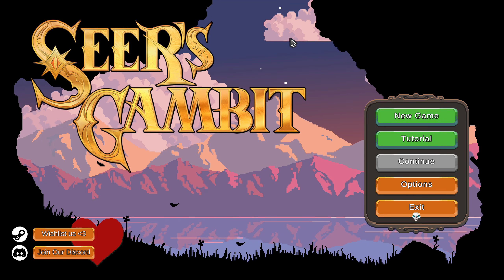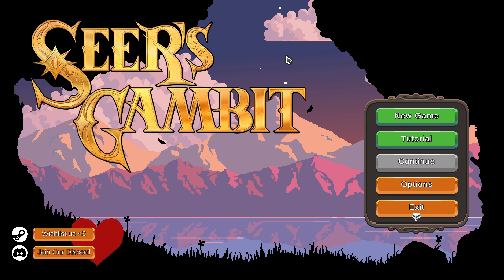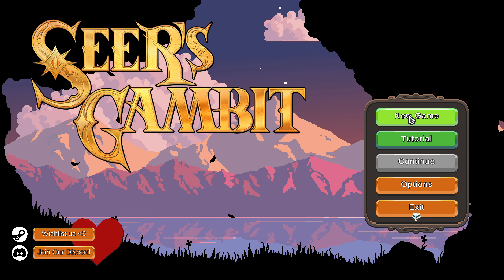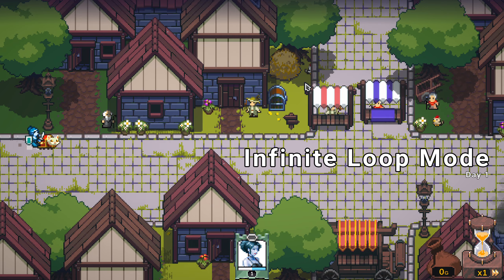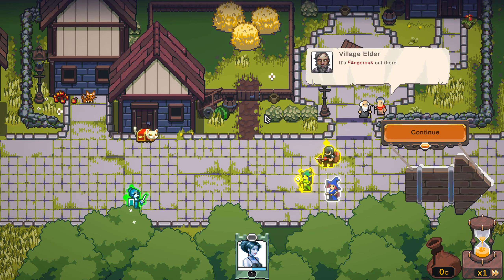Hey everybody, this is Al's Wrath, and welcome to Seer's Gambit. This is an auto-battler with some interesting mechanics, and it's currently very early in development. It's available on Itch.io in browsers only right now — you can also do it through the Itch launcher. We're going to jump into a new game. I already did the tutorial in another recording session, so let's hope everything is working properly now, because last time there were some bugs.